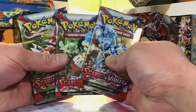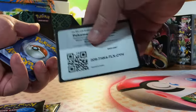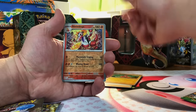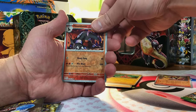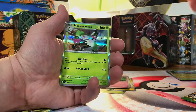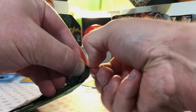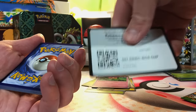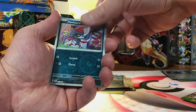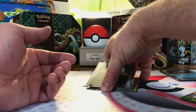We're going to start with three packs of Scarlet and Violet Base Set — and as always you get all the code cards. We got a Skeledurge, a Houndoom, and Arboliva. Flaffy, Energy Search, and Mioscarada. Last pack of Scarlet and Violet Base — Energy Switch, Ponyta, Slowbro. We struck out on Scarlet and Violet Base, but there's way more to come.